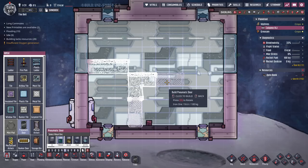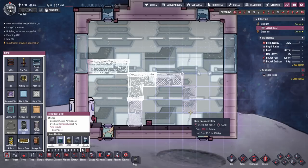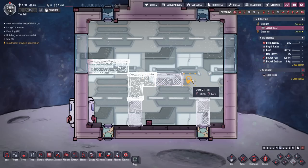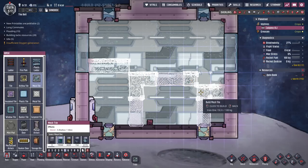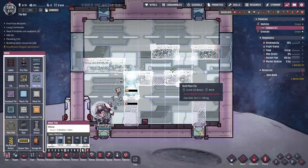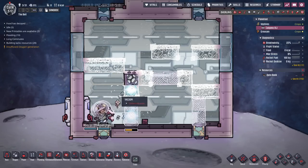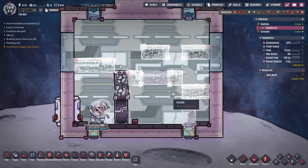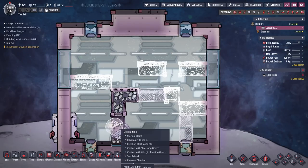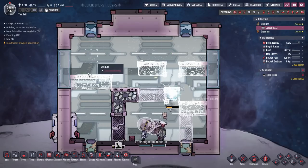Those are going to be the locations for all of this build in here. Then we'll start looking at each of the rooms in separation. Why do we have copper ore anywhere? I really don't want copper ore on this — well, it doesn't matter.